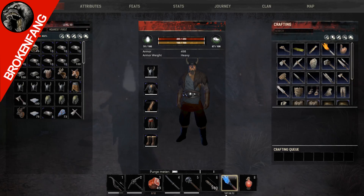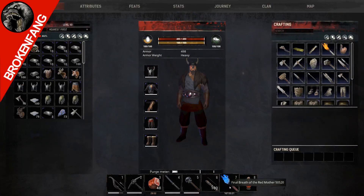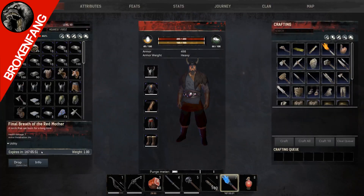You can see down here when I click on it and pull it up in the tooltips, it says 168 — it starts at 168. That's basically the decay timer on the building, so it's got the same lifespan as the decay timer on the buildings. But the unique thing about it is when you don't use it, it stops — you can see here it's no longer counting down.